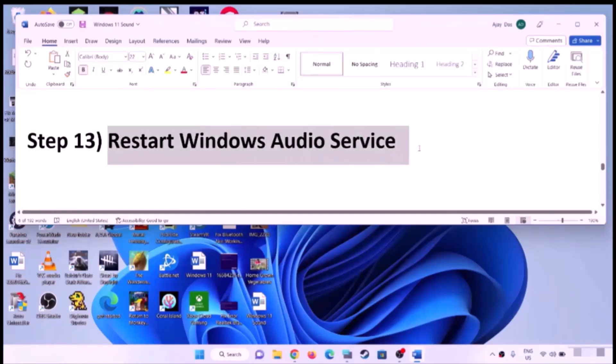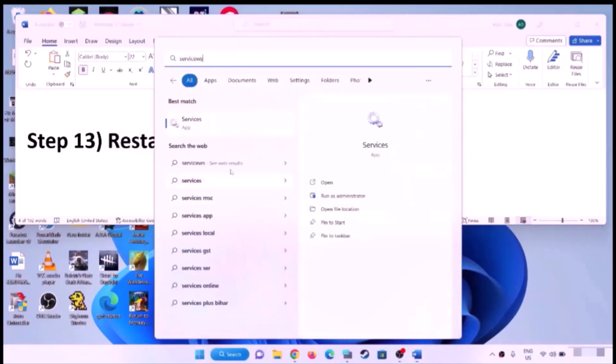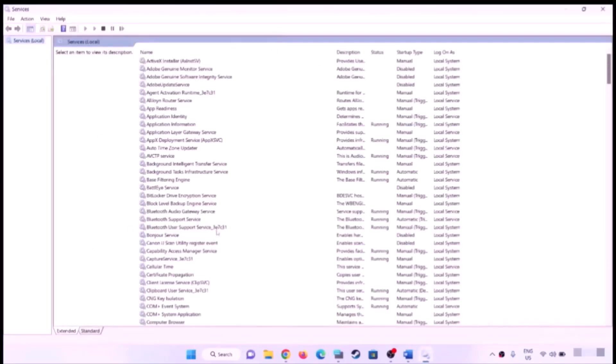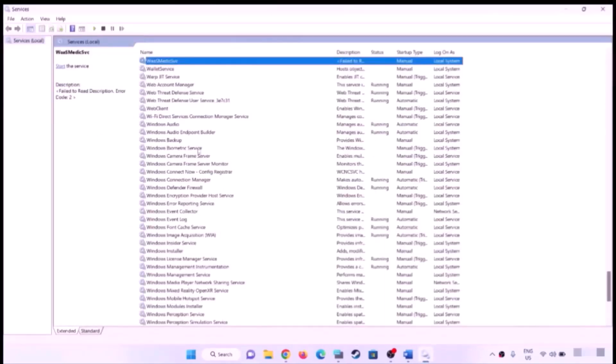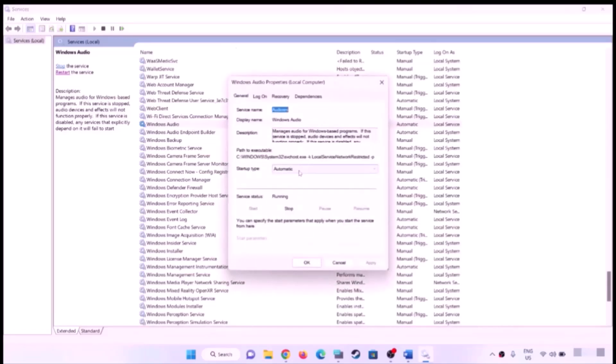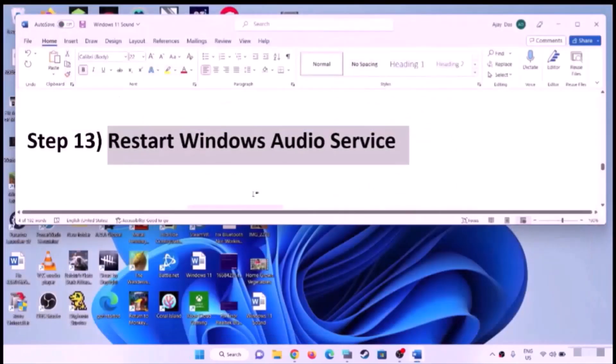Restart the Windows Audio service. Type 'services' in the Windows search box and open Services. Find Windows Audio, double-click it, make sure Startup Type is set to Automatic, click Apply, click Start if highlighted, then click OK. Right-click Windows Audio and click Restart. Once the restart is done, check the sound.